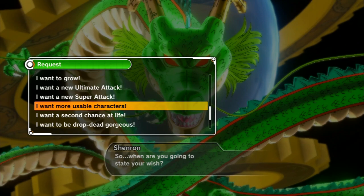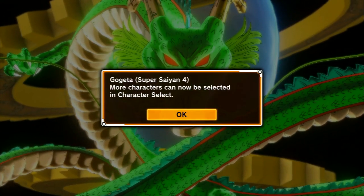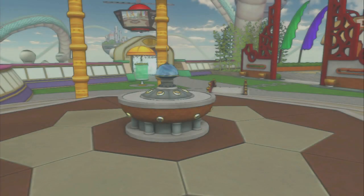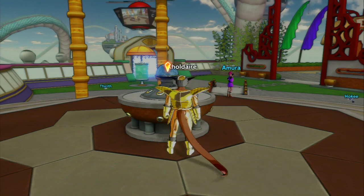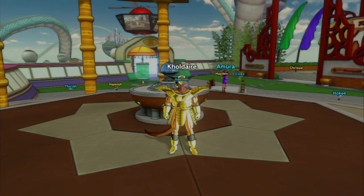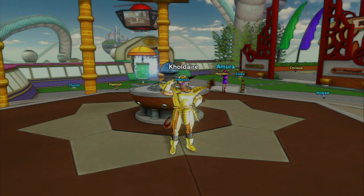So I'm going to go with 'I want more usable characters' because I want characters — it's Gogeta Super Saiyan 4. 'I have granted your wish.' So that's the guide to getting the Dragon Balls and summoning Shenron and all that. I hope this helps you out. I'm Alan Edgehead, and I will see you later.